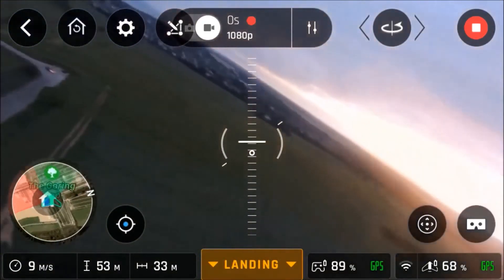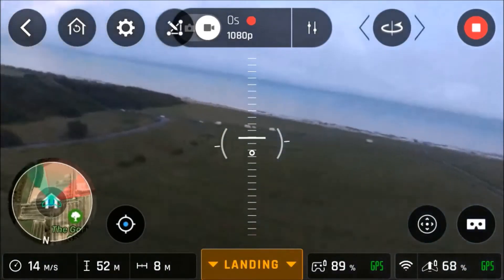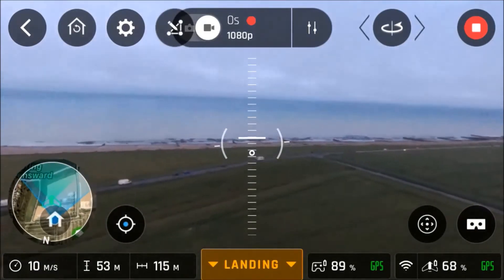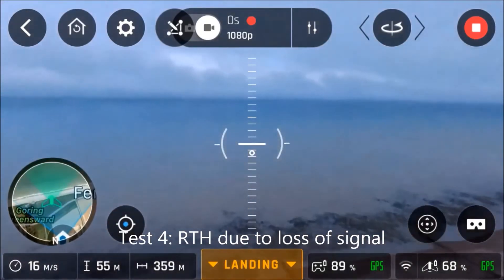In my experience, if you've been at a very high height, it can actually take quite a while to descend because it doesn't descend that quickly compared to how quickly you can descend manually. So this next experiment, I'm going to show you what happens when you fly the Disco outside of its controller range.